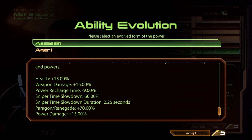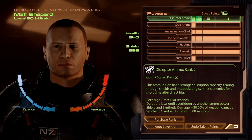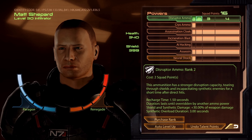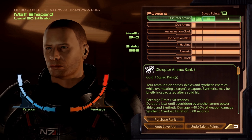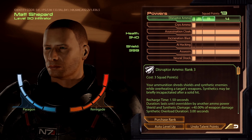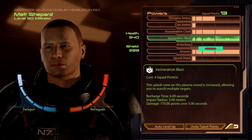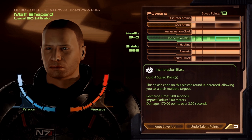In Mass Effect 2, Power Damage bonuses do affect Ammo Power Damage — it's just not very substantial. The 15% would combine multiplicatively with the 30% base, so it would be 30% times 1.15. By mid to late game that difference is going to be pretty small, so nothing to obsess over. You should have room for another rank of Disruptor Ammo by level 20, which is a decent enough build for Widow or for close range Infiltrator. The key is you'll still have Neural Shock for fast CC and Incineration Blast for damage and multi-target CC.